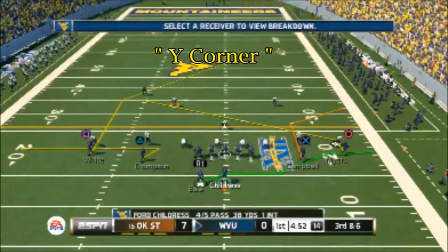Right now we're starting off with the Y Corner. As I've explained in the other videos, you're supposed to read X, who's the Y receiver, or Circle, who's the Z receiver. Let's see how this play goes.